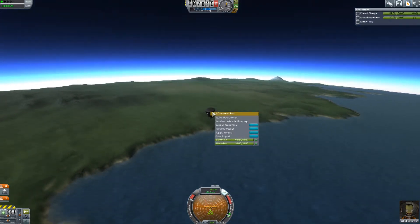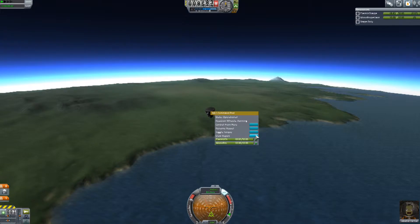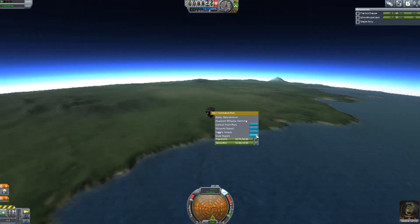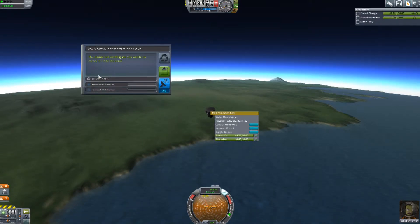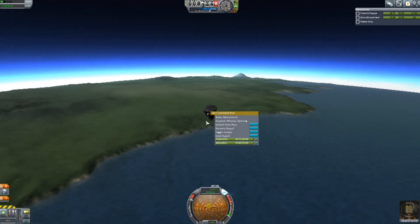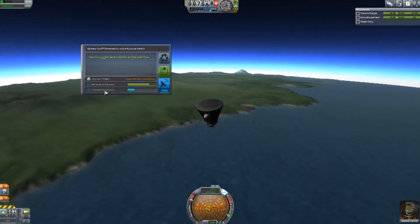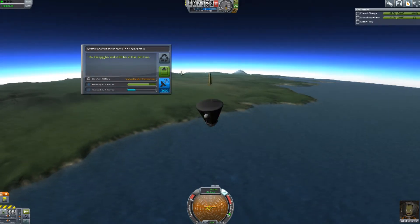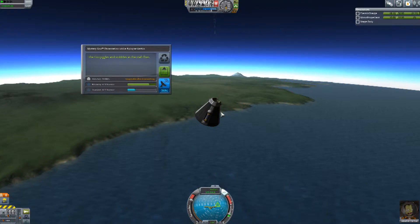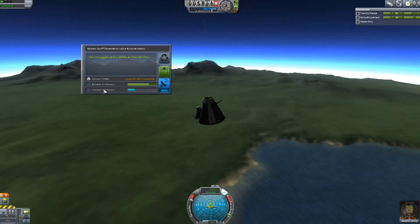We're going to go ahead and do a crew report once we get it into higher atmosphere. That is apparently not worth anything — that's unfortunate. Let's go ahead and observe the mystery goo. It's going to be worth seven science. Might as well fire off our parachute while we're here. We're going to get seven science if we land with it. Now if we transmitted it, we'd only get two science — that's one thing to keep in mind.